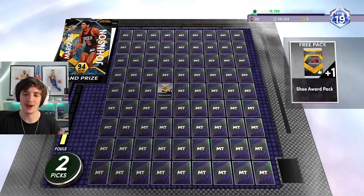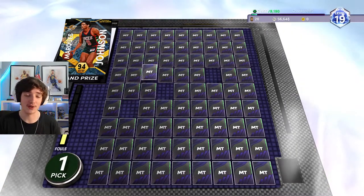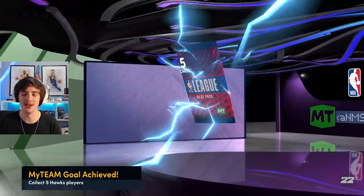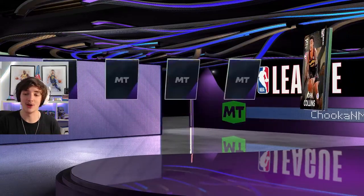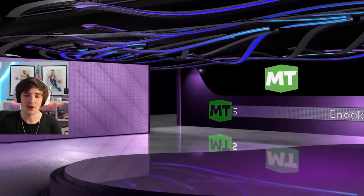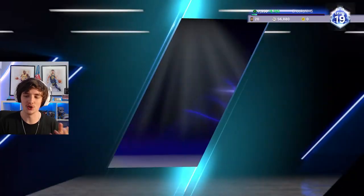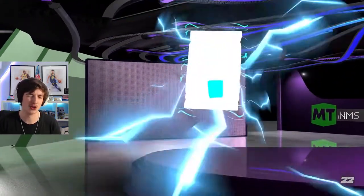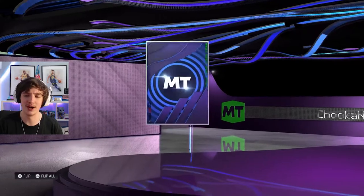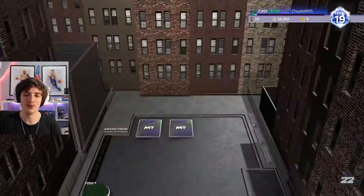We don't get Marcus Johnson unfortunately — we get another foul. We open a deluxe pack and get John Collins, who is all right for domination. We get a shoe boost pack and we get Sapphire Kobe Bryant from collector level. I'm not sure what number of cards it was, but we do unlock him. We open him up and it's an 85 overall card, which is pretty nice.